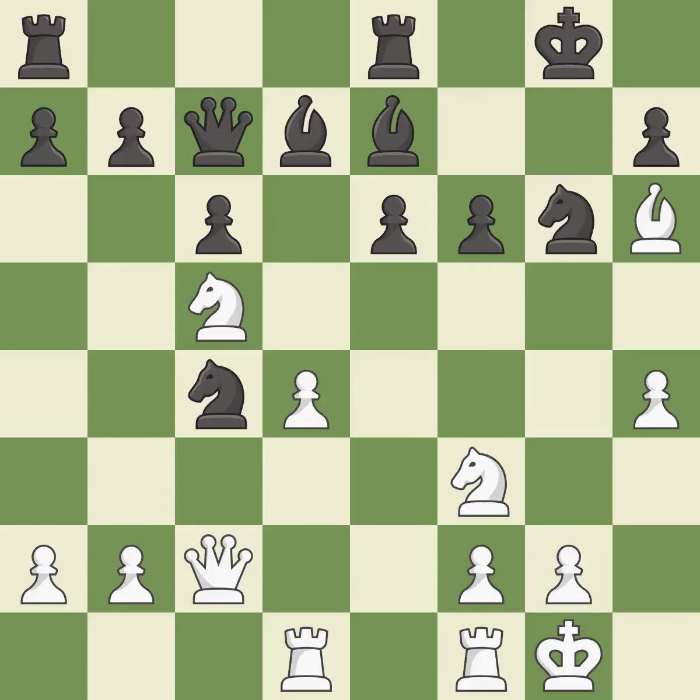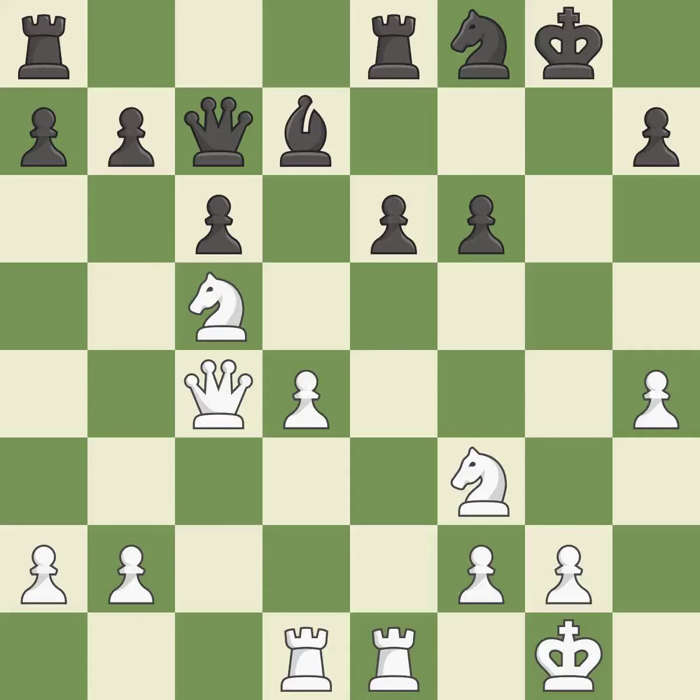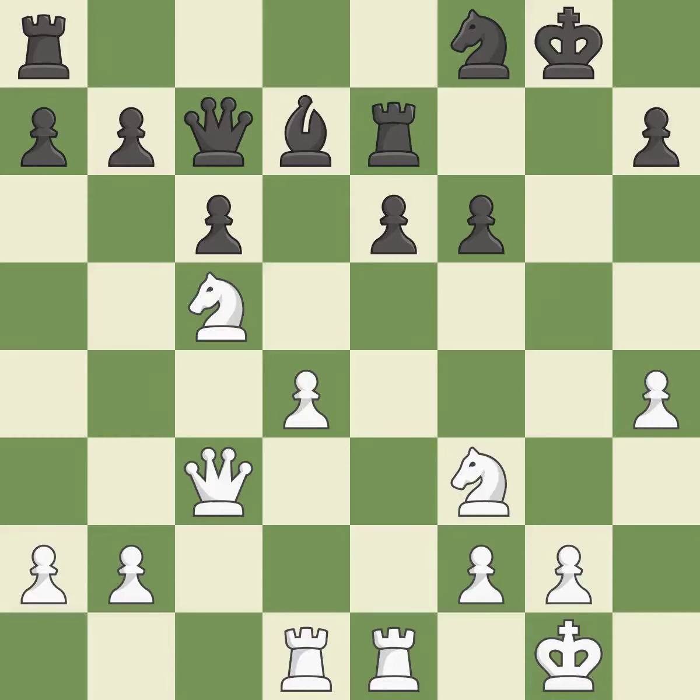Backs off. Recaptures — the pawn is now suitably protected. This keeps the material balance in check with good commerce. Recaptures. White still has the upper hand, but they are no longer in a position to win.